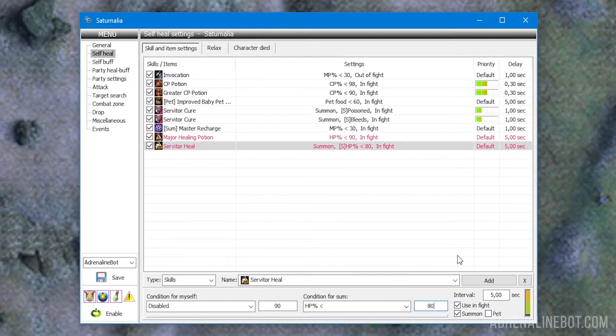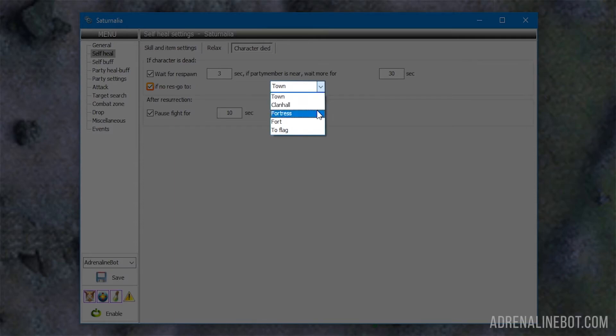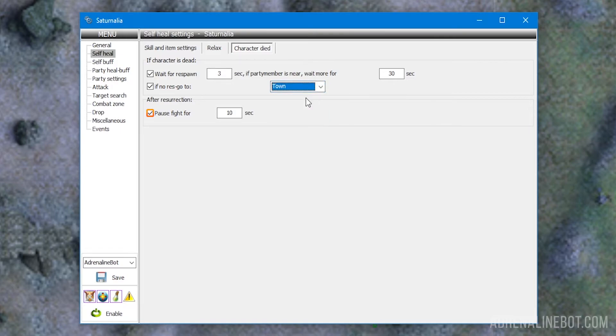Let's move on to the second section: Character died. The settings of this section determine the behavior of the bot after it gets killed. Wait for respawn: you can indicate the time during which the bot will wait for its resurrection — we do not recommend setting less than 3 seconds as it may look suspicious. If there is a party member nearby, you can increase the wait time so they can run to your bot and cast a resurrection. If no res, go to: here we choose the place to respawn — town, clan hill, fortress, fort, or to flag. After resurrection, pause fight for: you can indicate the time during which the bot will not attack mobs and players. You can find the options for accepting resurrection and from whom to accept in the party settings tab.